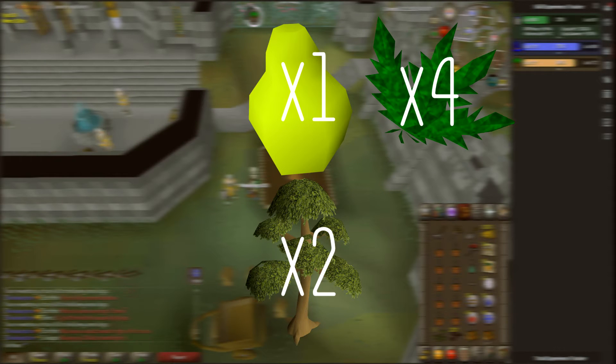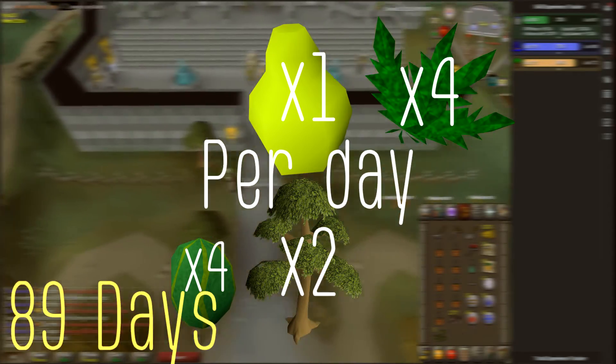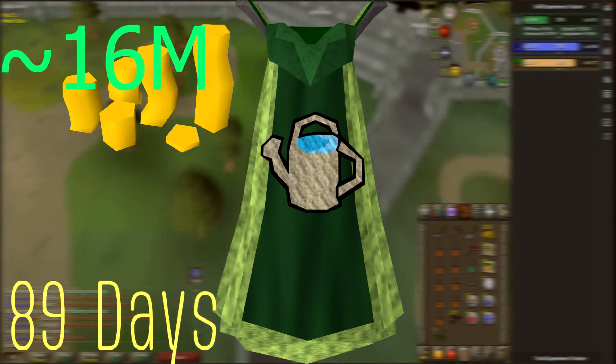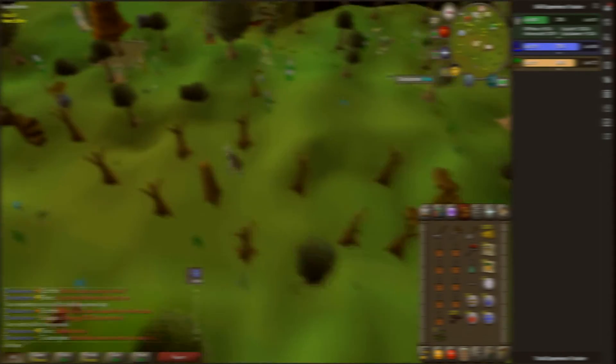If you do the same thing with four herb runs, but this time you're also adding watermelons, it'd take you only 89 days, which — depending on the money, well, 16 mil — that's a few mil, right? And 1 to 5 mil in return from your herbs.